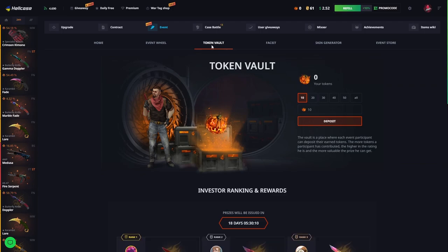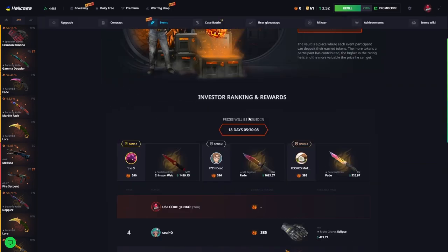In the Token Vault, you can put your event points toward skins. How many tokens you place there affects your rank, and that rank also affects the skin you receive. There are 18 days and you have to protect your rank for all 18 days.